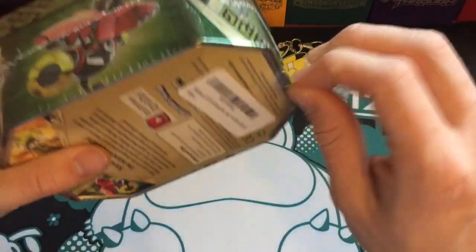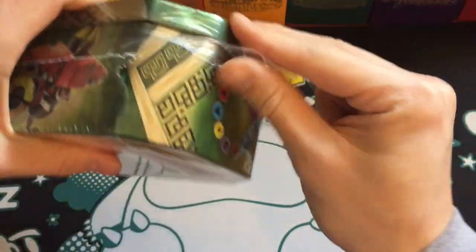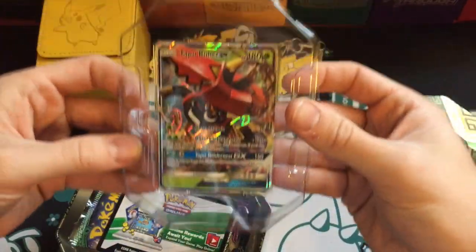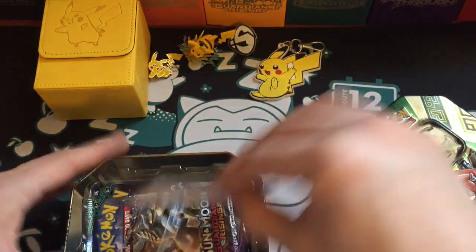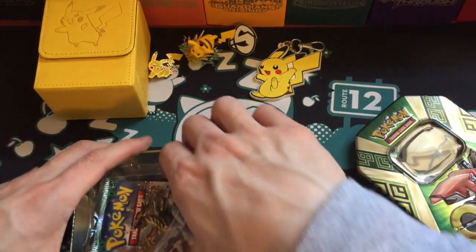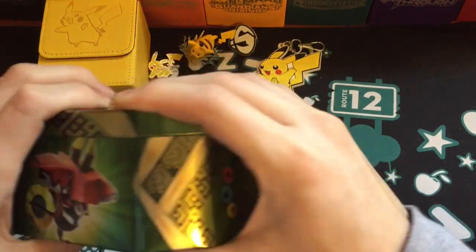I'll go ahead and open this Tapu Bulu tin. I opened a little bit of the plastic beforehand just to make it easier. Here's the promo — there is the Tapu Bulu GX. It's a really cool card. I already have one of these, so enjoy the Tapu Bulu code that will redeem that card for you in the online game. This tin comes with four packs of trading card game cards.